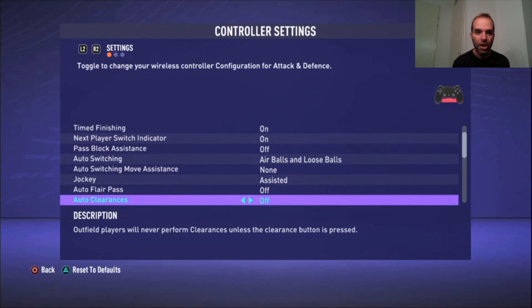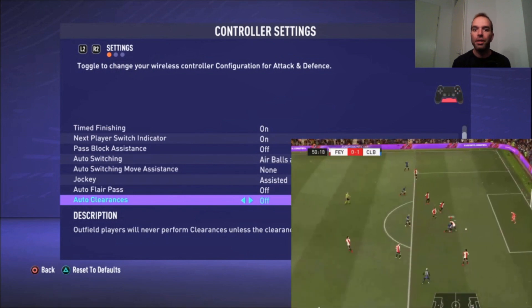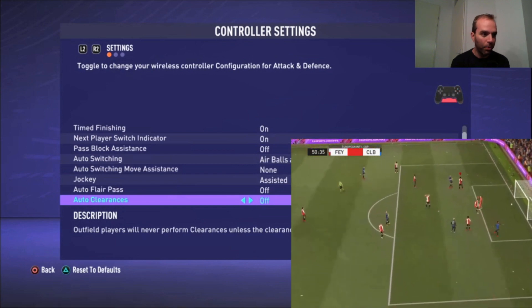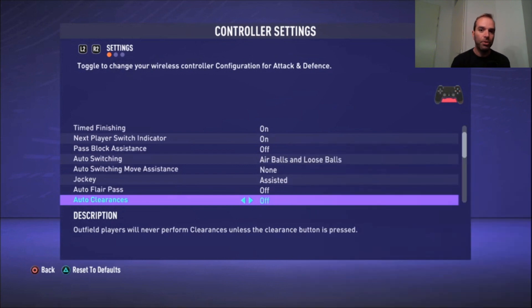Auto Clearances is off. I had it on for a few matches but it gave me some horrible situations — when the AI takes over to clear the ball it doesn't work well at all. Your player ends up passing it or doing nothing, and you concede a goal easily. So I decide myself how to clear the ball; the AI doesn't have to do that for me.